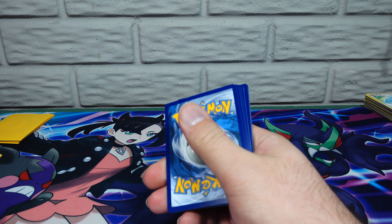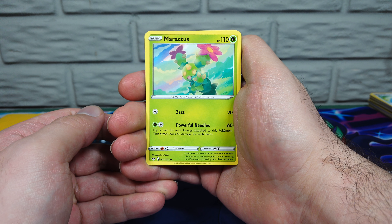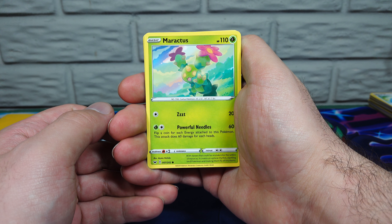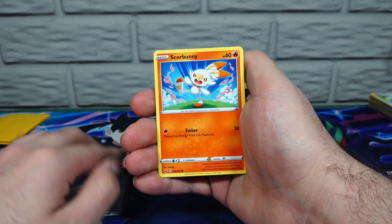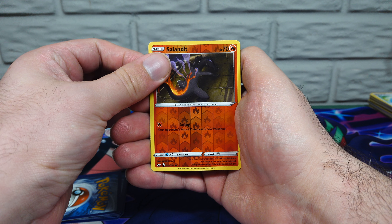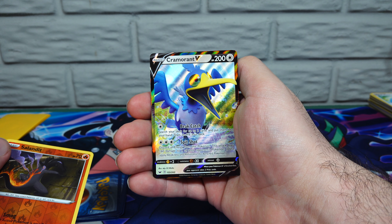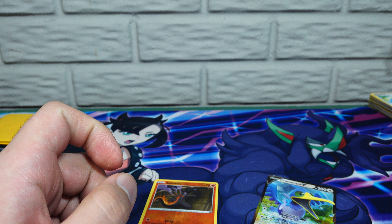Pack three — one, two, three, four. Let's go electric. Steel — we're getting some good energies. We got Crushing Hammer, Kingler — I like that Kingler — Hyper Potion. That's my work phone getting email. Sobble, Maricactus — I don't think I've pulled that one before — Mudbray, Ponyta, Scorbunny, Reverse Hollow Salandit. And Cramorant V! Just pulled this the other day, so if you guys need one of those, hit me up — cash, trades, any of that sort of stuff.